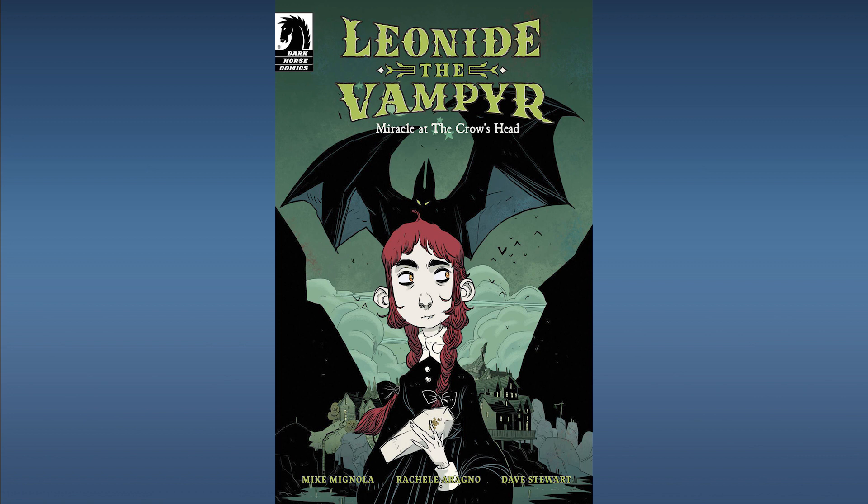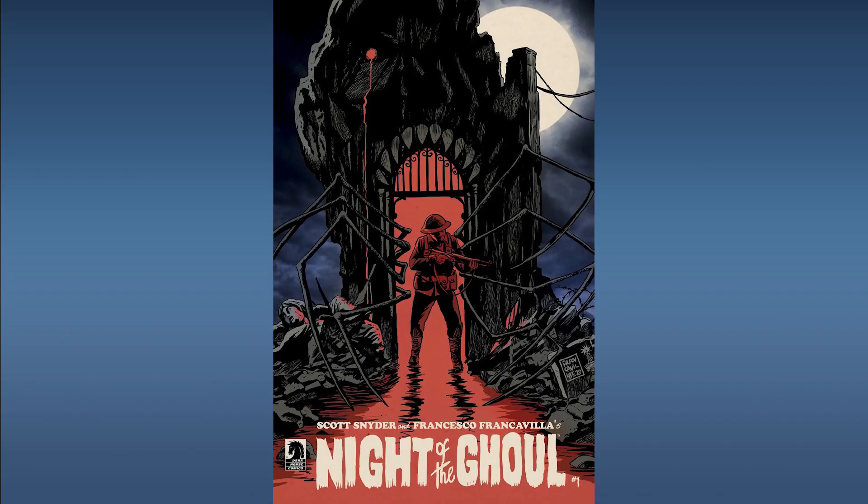Next up from Dark Horse Comics, Leonide the Vampire Miracle at the Crow's Head. A small coastal village is home to normal people living quiet lives, until a shipwreck brings a small coffin and its occupant into their midst. Dark Horse has had a lot of titles picked up in the past for small and big screen projects. This is more of a Halloween-themed comic — October is why a lot of these books today have a horror theme. This could lend itself to a Halloween-type special for a TV show or streaming series. Speculative, but may be worth picking up at cover price.